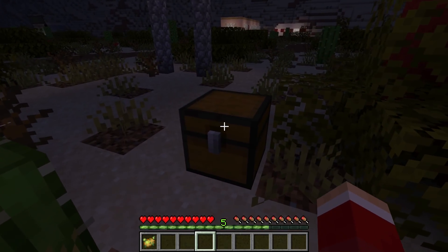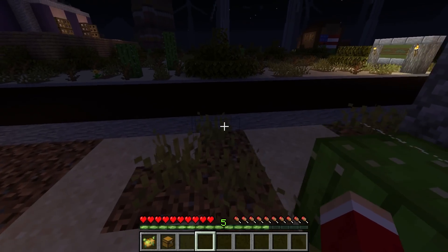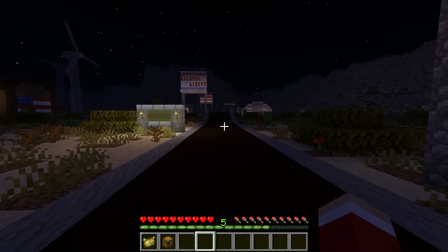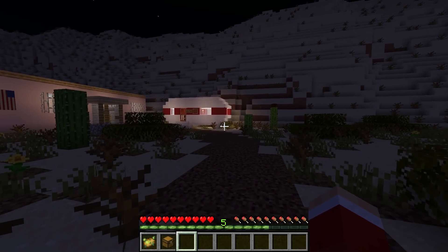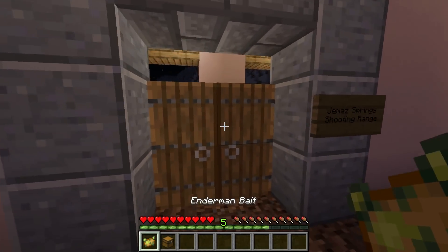One last thing — does this look like a regular chest? Uh-uh. I can actually catch the Enderman, put him in here, and bring him back. This sounds ridiculous, but watch — you're going to see me do it. This is the perfect place to catch Endermen. Got my chest, got the Enderman bait.